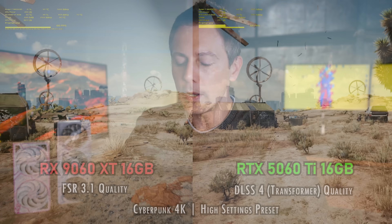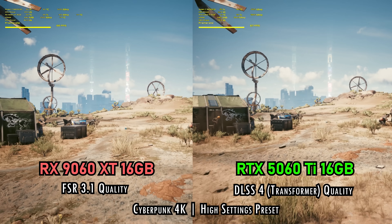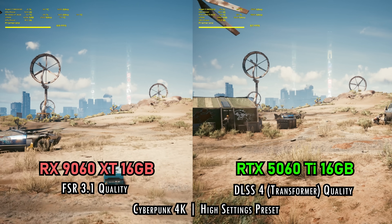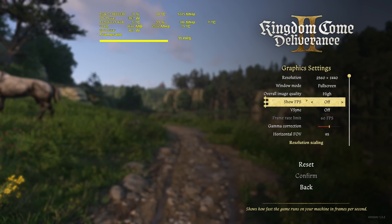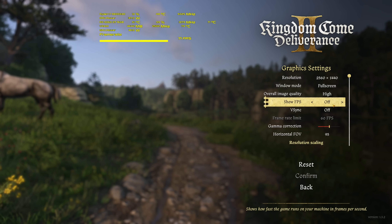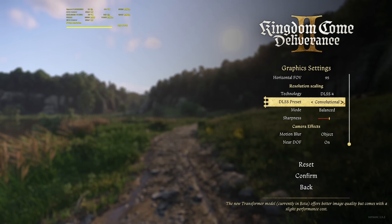Ray tracing is better on the 5060 Ti — there's no sugar-coating that — as well as other augmented features like DLSS. This could be a deciding factor in choosing one card over the other. In a game like Cyberpunk, DLSS — especially the latest transformer model update, known as the K update — makes the picture look gorgeous whilst giving you extra FPS if you want to use this upscaling method. And it does look better, in my opinion, than FSR 3 in this title.